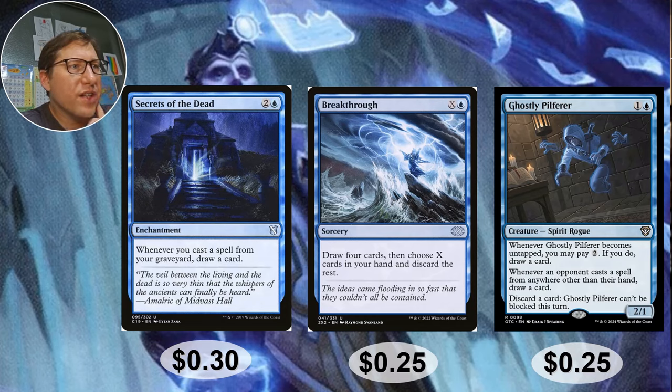Secrets of the Dead — two and a blue. Whenever you cast a spell from your graveyard, draw a card. Since you can just keep casting anything you discard, you're going to keep drawing cards. You've effectively got two hands — your regular hand and your graveyard as a second hand. Keep your discarded cards separated from other graveyard cards and play from both. And whenever you cast from that second hand, you're drawing a card. Three CMC for thirty cents — everything basically becomes a cantrip.